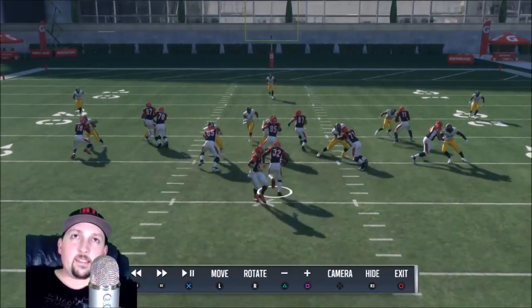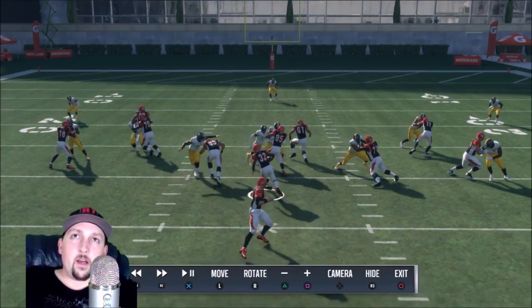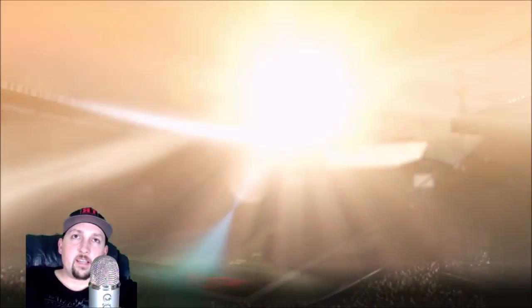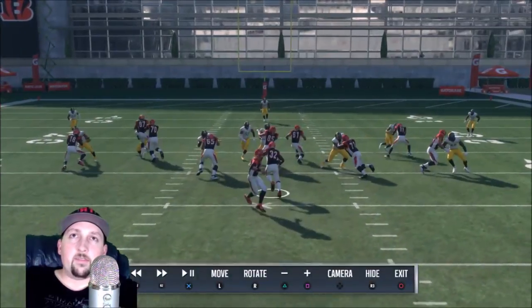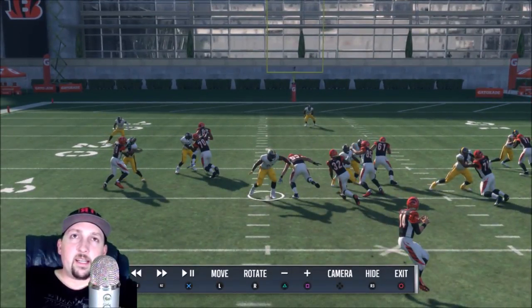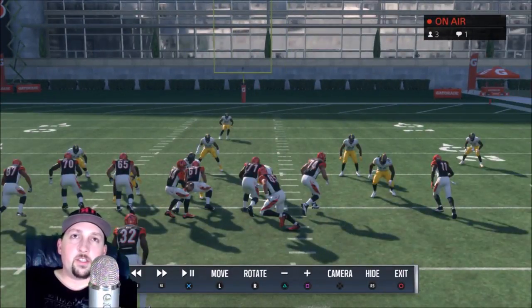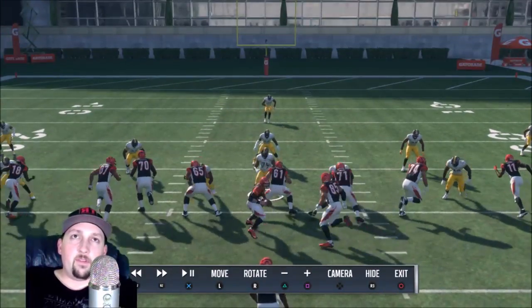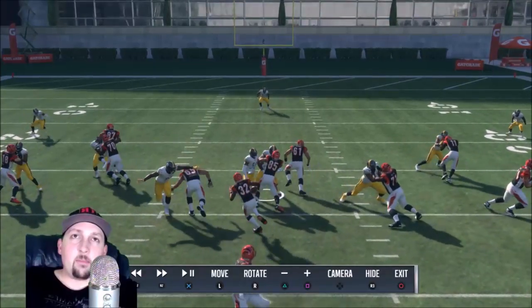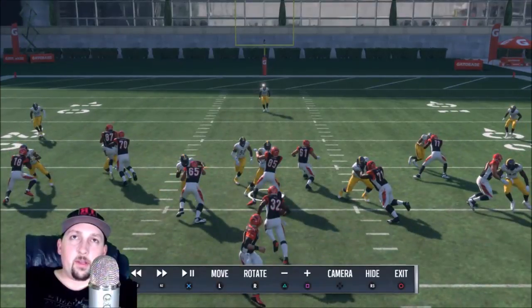If you're playing a user and the inside run gets stopped, they could take it outside, but chances are by the time they take that wider angle, other guys are going to get off their blocks. The defensive end next to me is getting off his block, so if he would have tried to take it outside, he would have run into another guy. You have to take away the shortest point of attack first — the shortest distance is the spot you've got to fill.